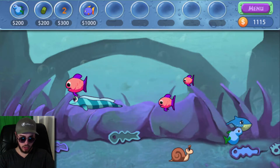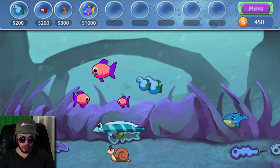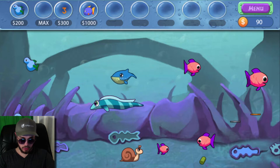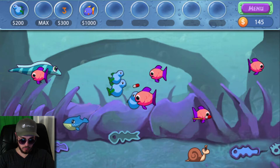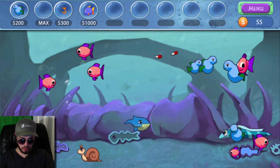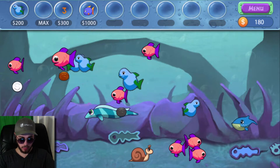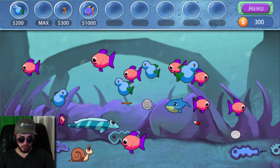There we go — finally a full-size fish. We can afford some upgrades here. Let's purchase another breeder and get our little economy going. We could also probably upgrade our food — let me do that. In a situation like this, Amp can help out a lot with getting rid of some of these guppies and giving me some cash, allowing me to cash in on my guppy population.